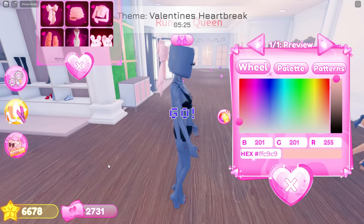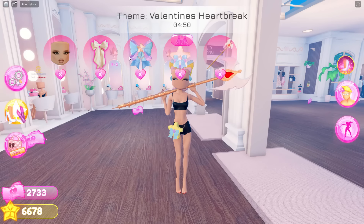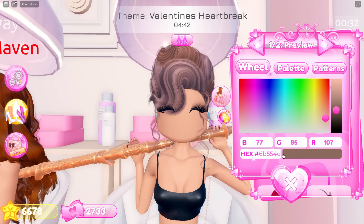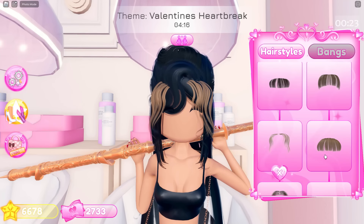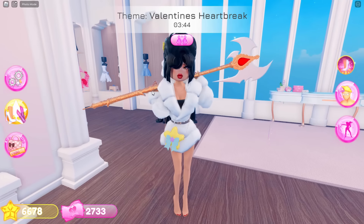The theme is Valentine's Heartbreak, so let's do it. So first, I actually got eyelashes, the bows, the crossbody and the axe. I also had to get the hair. A lot of people are using the bangs combo nowadays. I'm going to add this hair with some bangs, and also put on one of these new faces. I'm also going to put on this coat.